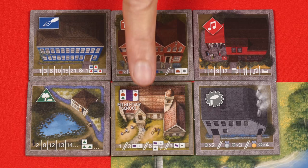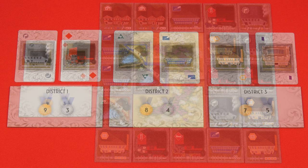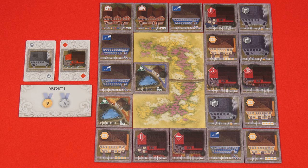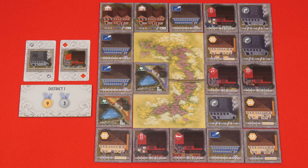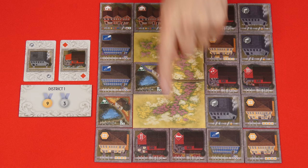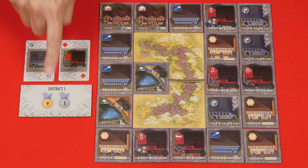The final new rule we need to discuss are districts, which are represented by these tiles and the random pairings of two tile types above each one. A district is a region of connected tiles that share any combination of the paired type. For example, district 1 shows factories and taverns. In this completed city we see a district of them running through these tiles. Remember, connections are not counted diagonally. So these two taverns are not connected to this bigger district. However, you don't have to have both types represented within a district. So these two taverns are their own district even though there's not a factory connected to them, giving us two district 1s. That said, each city only counts its largest district of each type.